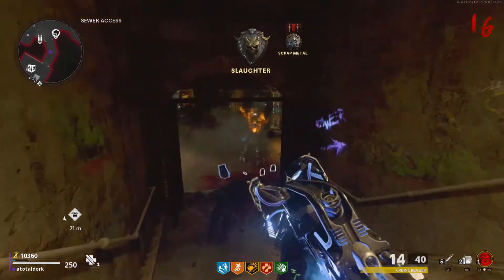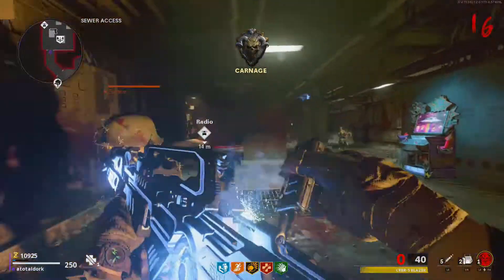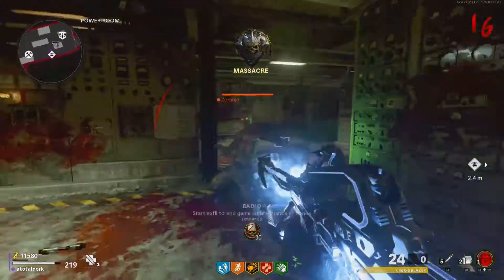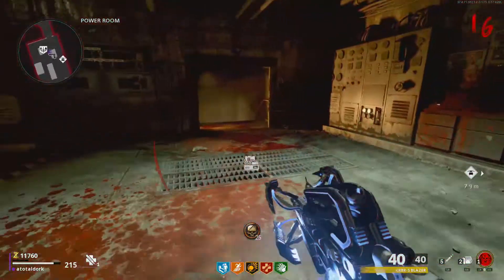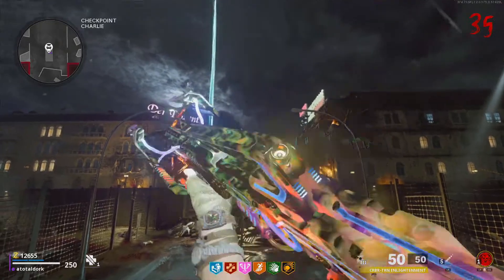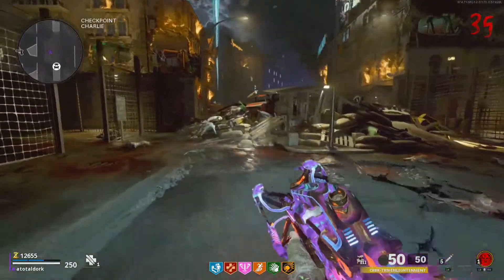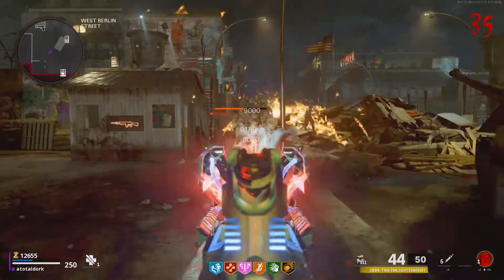Firstly, this variant has basically no ammo — you run out extremely quickly with this mod. It's worth mentioning that every variant of the Cerberus could use at least twice as much ammo in my opinion, but it hurts this version the most because it has zero penetration power. Every variant of the Cerberus does the same amount of damage per shot, but some variants can hit more than one zombie with each shot, so if more zombies get hit with a single shot, you can do more damage to more zombies and make the most of the weapon's low ammo supply.